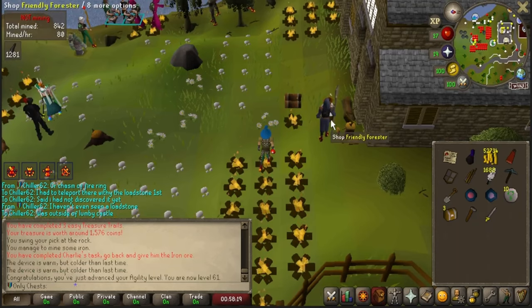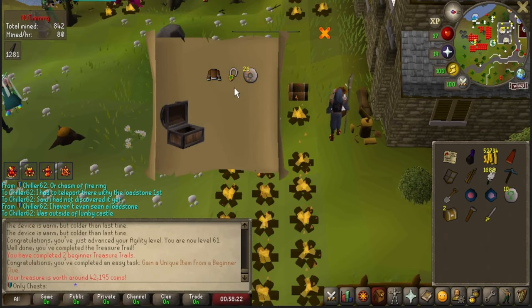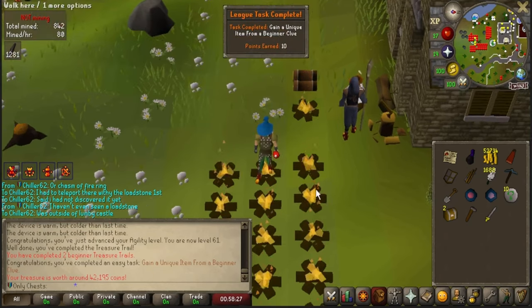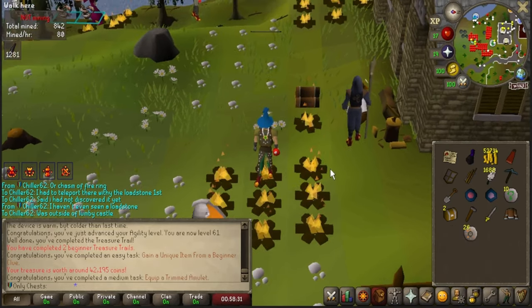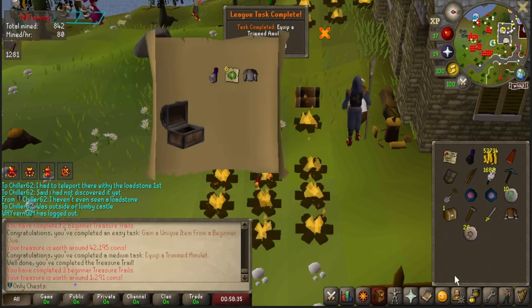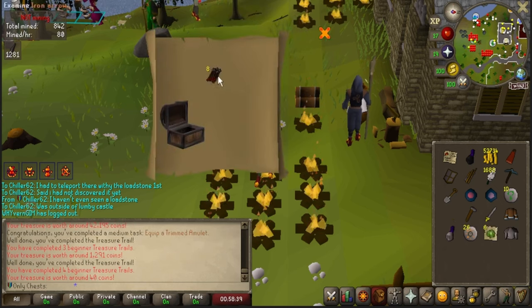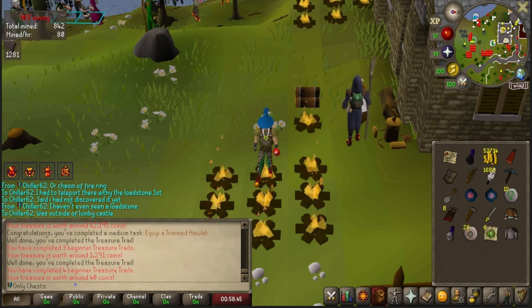We've got three beginners — I figured I'd just go ahead and do all of them. A monk robe, a teat top, and a trimmed amulet — that is a task to wield this, so I'm going to go ahead and wield it. Absolutely beautiful — that is a 40-point task. Let's go ahead and open this one. Eight iron arrows. You know what, that's all right — we did get two tasks done by doing that.